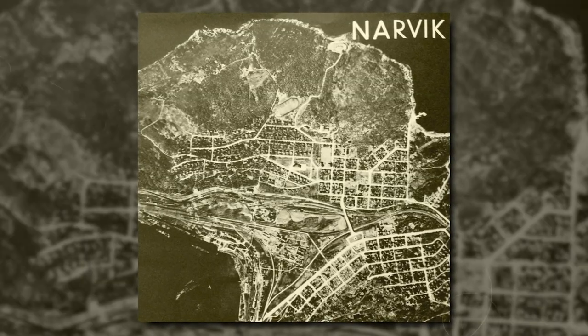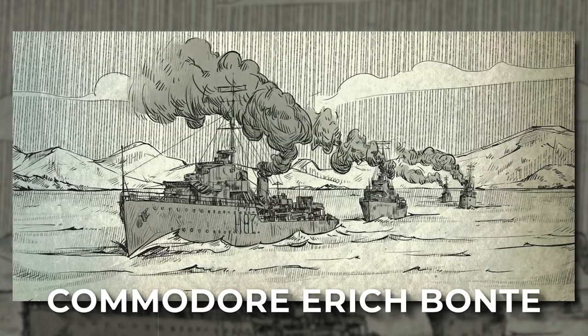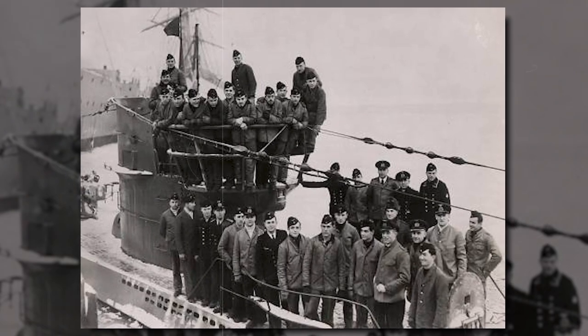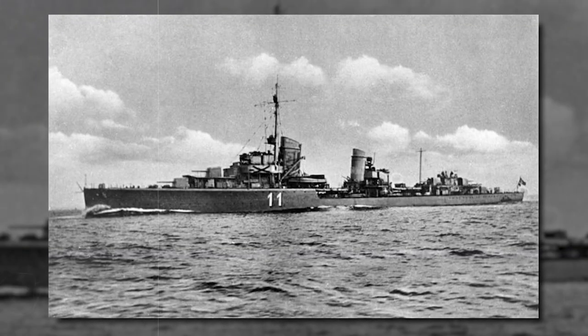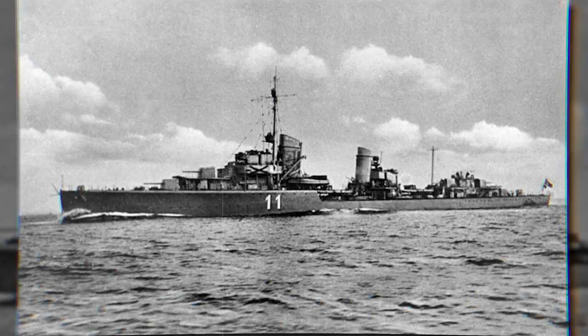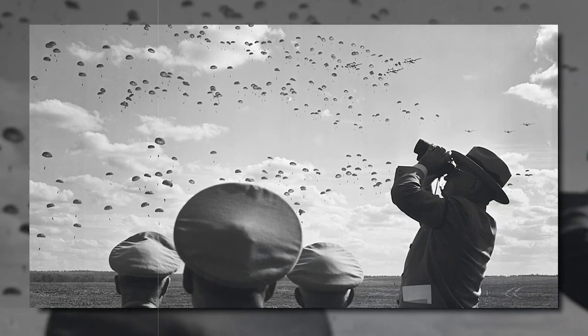Narvik was the northernmost port. Ten German destroyers, commanded by Commodore Erich Bonte, along with 2,000 Austrian mountain infantry, entered Narvik harbor, where two Norwegian coastal defense vessels were anchored. Despite their effort at defense, the German ships blew the Norwegian ships out of the water. Narvik quickly fell to the Germans, and soon all six Norwegian ports were occupied by German troops.